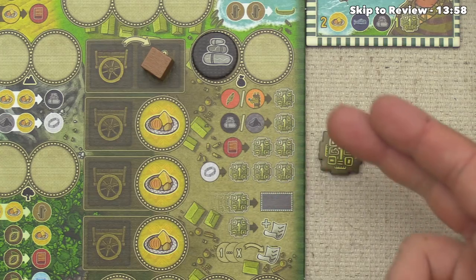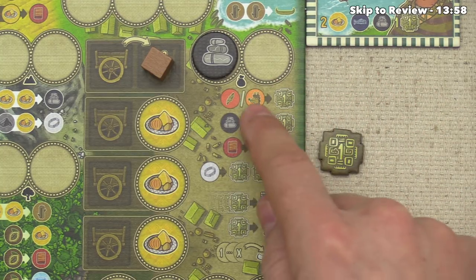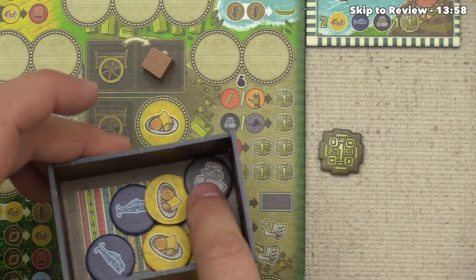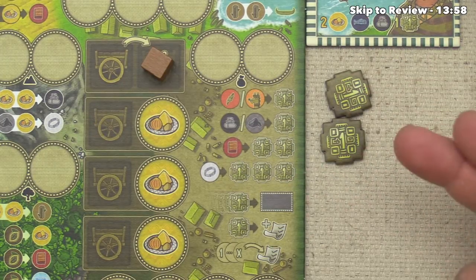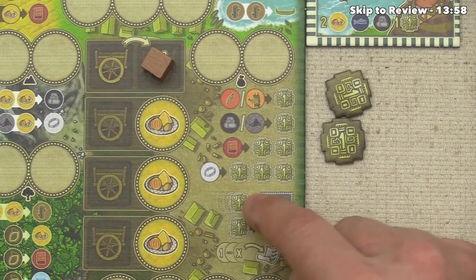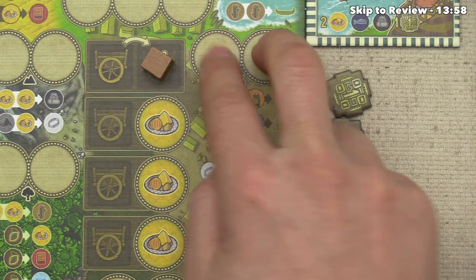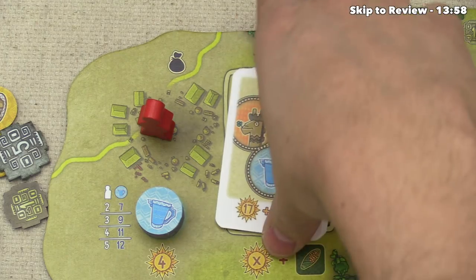Let's take a closer look at the market actions. You can see a wide variety of different resources you can sell in order to get money. When you sell them, you simply put them into your cart. For instance, we put a stone into our cart and gather one money from the area — that's our entire action. On a future turn we could spend money to gather new extensions, spend a single money to gather orders, or take resources from the market spots and place them onto orders.